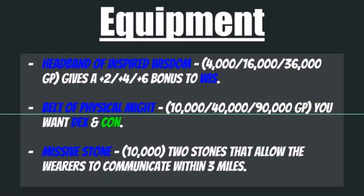For your general equipment, pick up a Headband of Inspired Wisdom, coming in at 4,000, 16,000, or 36,000 gold pieces. This gives you a +2, +4, or +6 bonus to your wisdom score, boosting your grit and your saving throws — definitely absolute gold for you. Also look at getting a Belt of Physical Might, coming in at 10,000, 40,000, or 90,000 gold pieces. Get the dex and con bonus versions, which give you a +2, +4, or +6 to both of those stats, boosting your attacks, your defense, and your hit points.